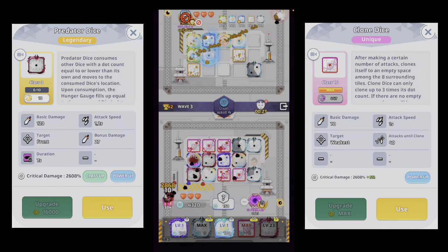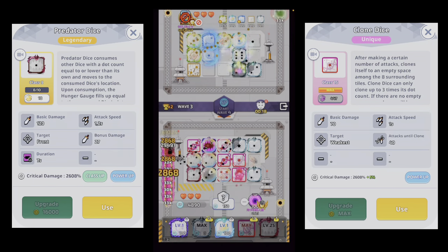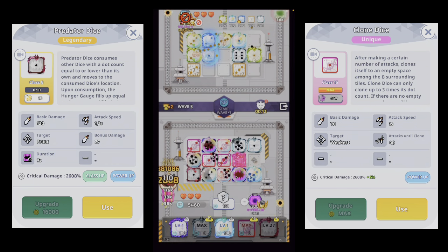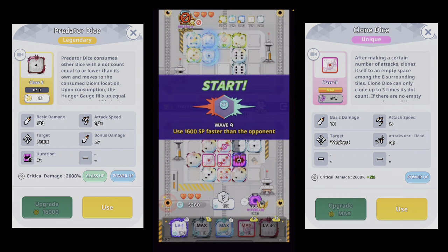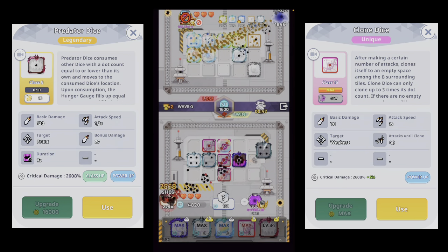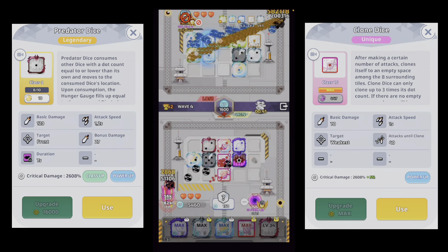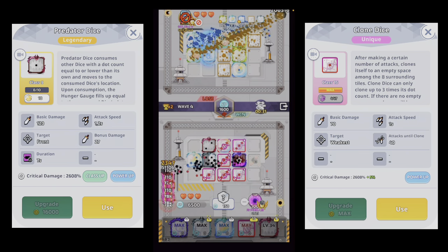The goal is to build up as many 7-pip Predators as possible. Then it comes to the Clone Dice — it's very interesting because you don't have to spend so much SP, and it's really useful in the late game. If you don't play Clone, I don't know how well this works, because when you spawn a Predator, it can absorb every dice except Predator itself.